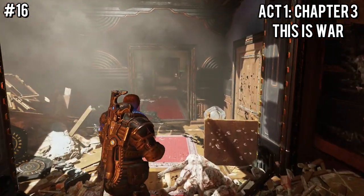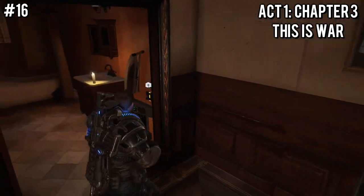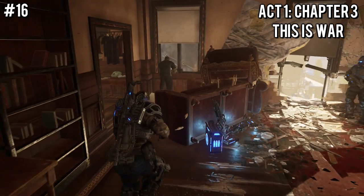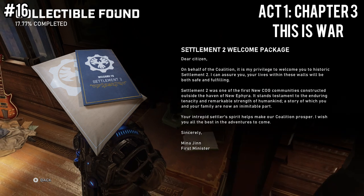Later on in the chapter, you'll get to a big long hallway, and in the room we're entering will be a bunch of survivors. Straight ahead in this room will be a component, and then if we turn around and exit that bathroom, go to the room on the left side of this big room next to the ammo box, enter that little bedroom area, and immediately on your right on a nightstand will be a welcome package.